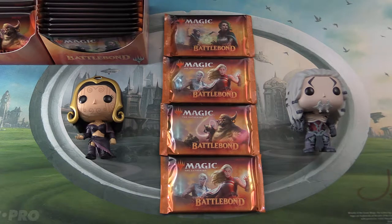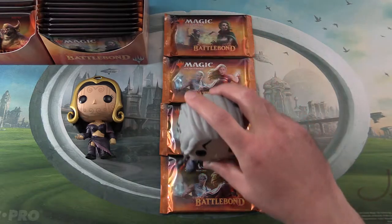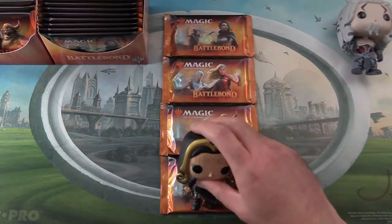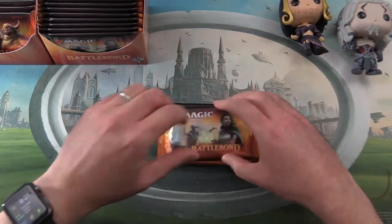Today on MTG Unpacked we're getting stuck into four more packs of Battle Bonds, so it's a bit of a bonus episode. Sometimes I like to throw in another pack or two. With me are the pack blessing champions Tezzeret and Liliana — we're giving Ajani and Gideon a little bit of a break; seems like that first episode wore them out.